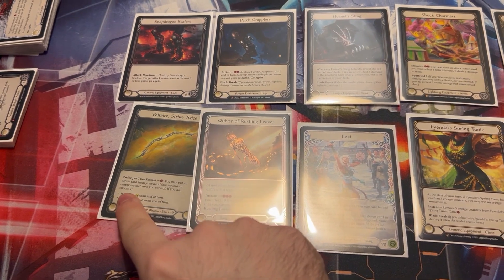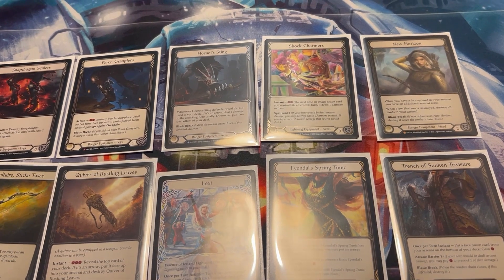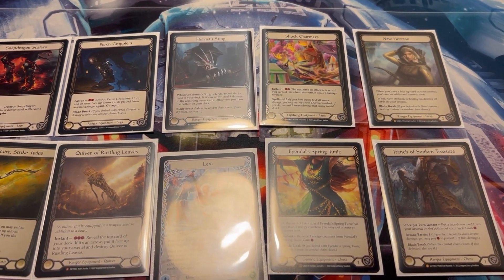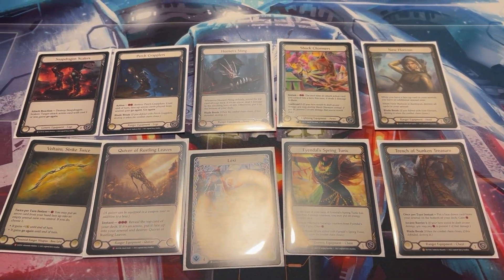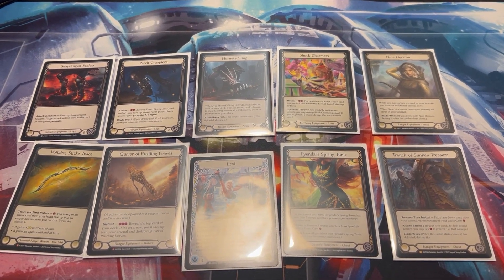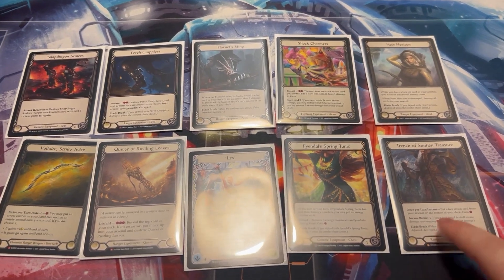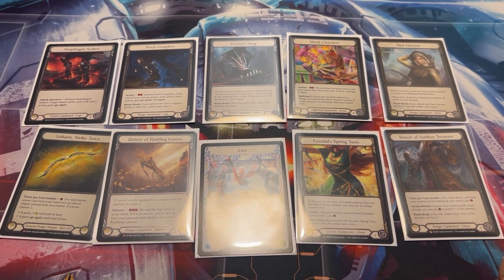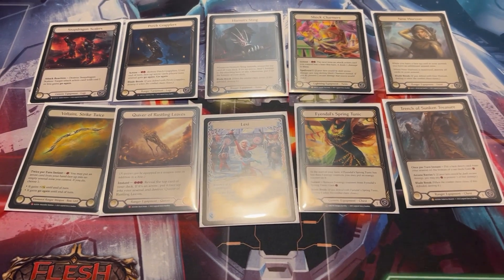For the equipment suite we've got the normal Voltaire quiver, snap, train skills, perch, grapplers, hornet sting, shock charmers, new horizons, Fiendal spring tunic, and trench. Going with shock charmers instead of the normal gloves this weekend — I think it's a little better versus Icelander and gets more coverage against Kano. As a Kano enjoyer I have to respect that. Trench is a key part of this deck especially with warmongers.